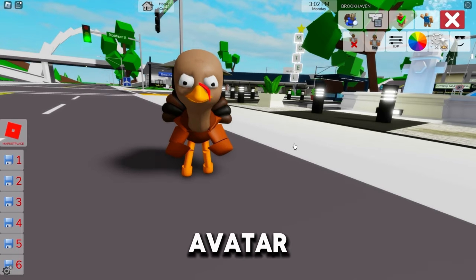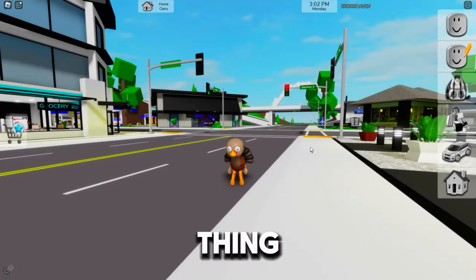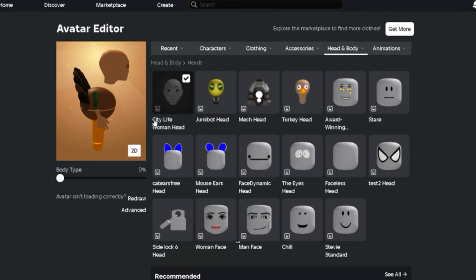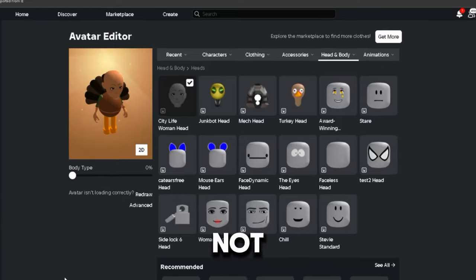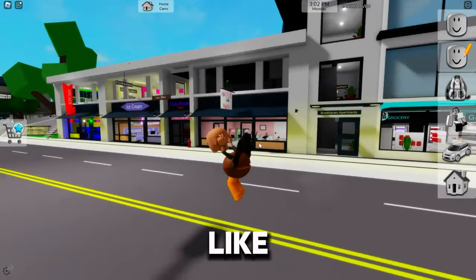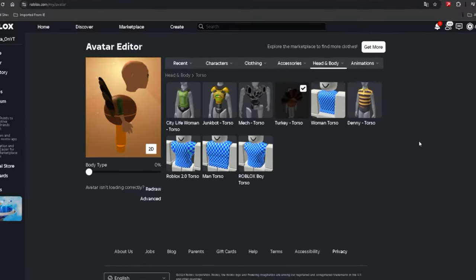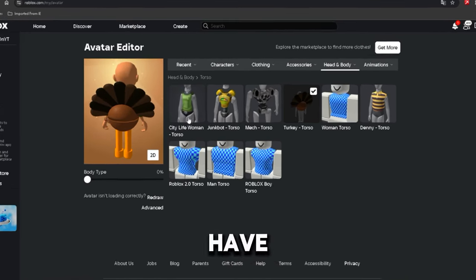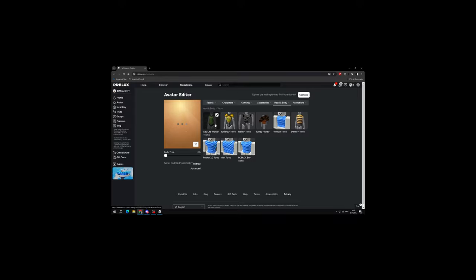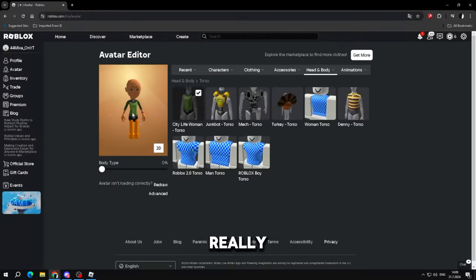Now if we reset, look at our avatar. As you can see, we can almost blend in with almost everything, but we're still trying to become invisible. So the next thing we need to do is go back to our avatar and equip the City Life Woman hand. We're not completely invisible, but we're still not done. Now, this is really important — we have to go to City Life Woman torso. City Life Woman is the smallest torso and it's the only one that's going to work. After we've done that, as you can see we look pretty goofy, actually.